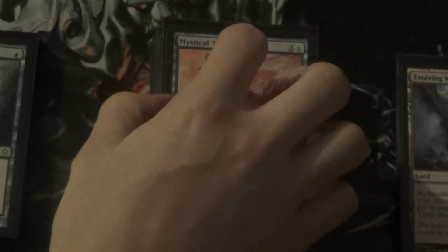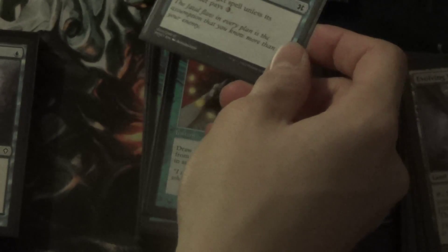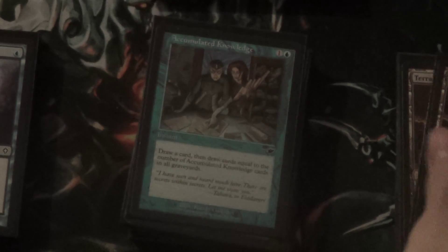So Mystical Teachings lets you tutor for an instant card. The unique thing about this deck is that's every card — besides your lands, this will get any card in your entire deck. And then it has a flashback cost, so you can get two of any card in your entire deck. It's pretty useful — a good toolbox tool or just a card generator.